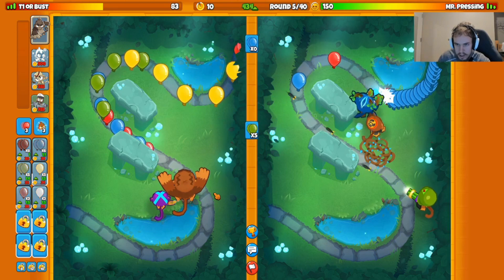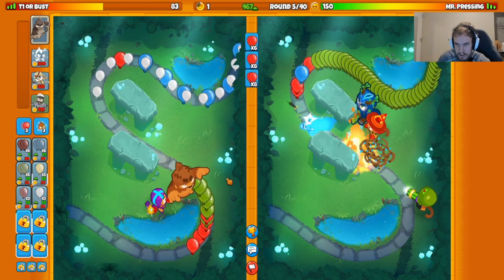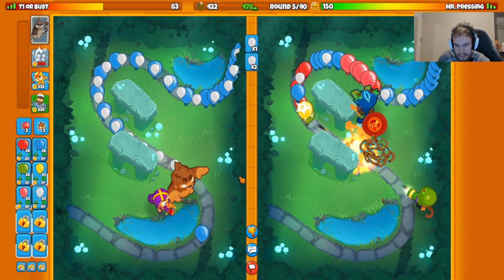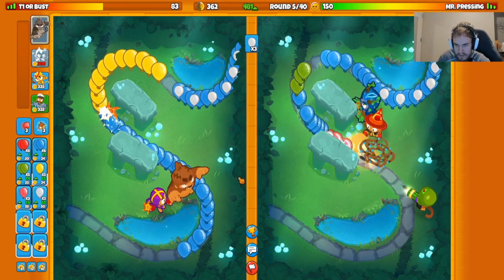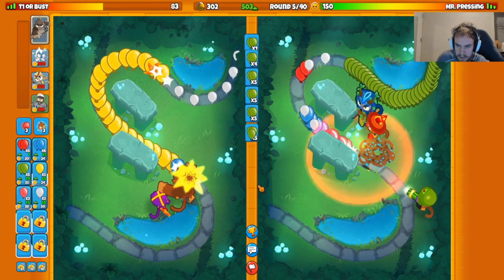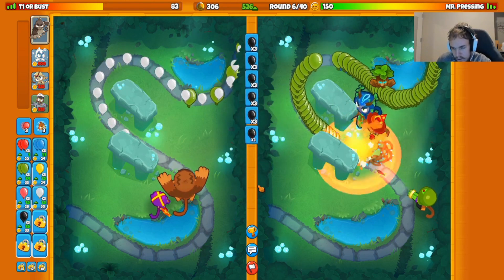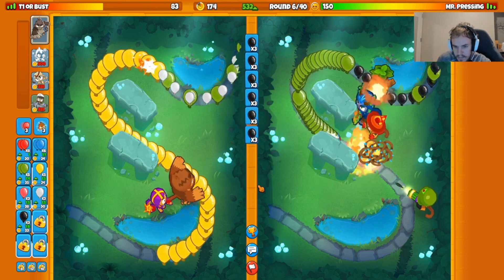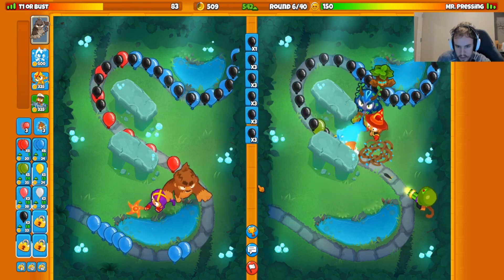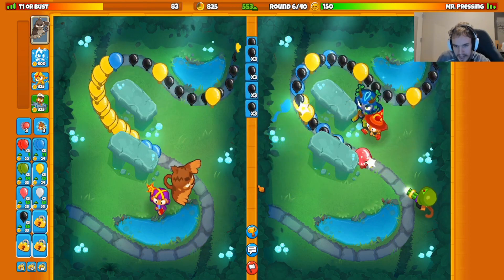We got their wall of fire up. I need to get red heart rings. It's hard — you can't even max eco while doing this. Boomerang is a difficult tower to start with, I'm not lying. They are going the Mr. Pressing strategy of dartling, wizard, and spike factory — it's the real Mr. Pressing, no cap.